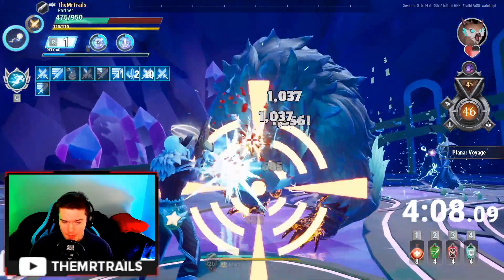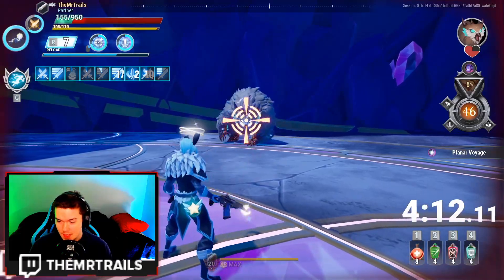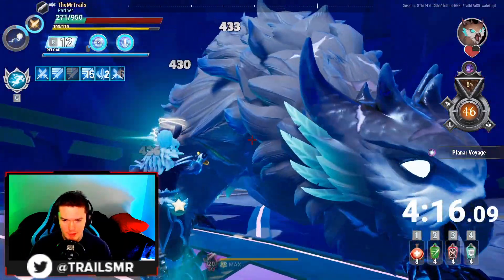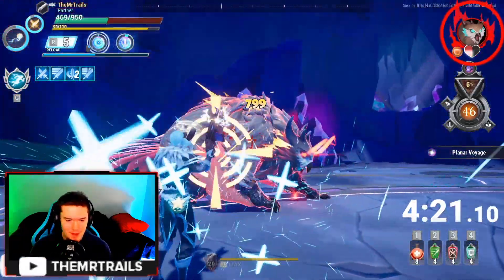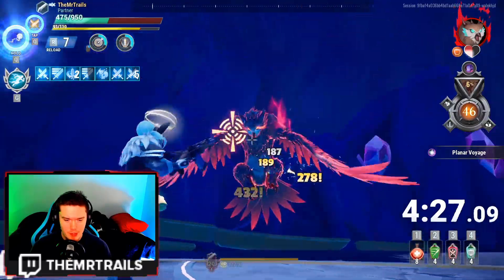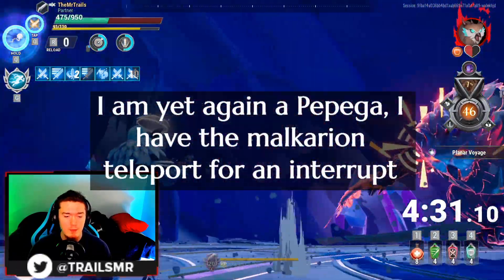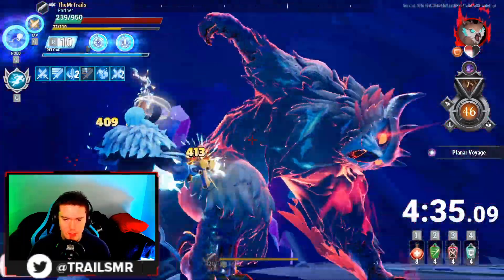Right here I'm going to get bodied by Shrike again — I'm going to call BS on this one. I don't think that should have hit me. I took a pause because I was like, that actually hit me. Shrike doing a series of interrupts and I have no interrupt method. That Shadow Dodge would have come in really handy here, but unfortunately I don't have it at my disposal.